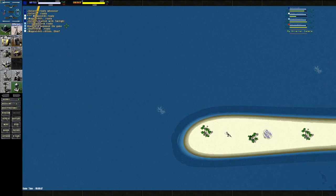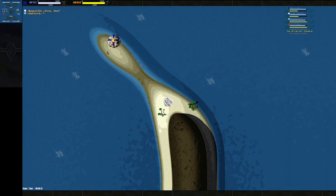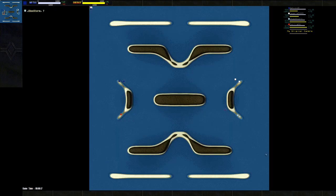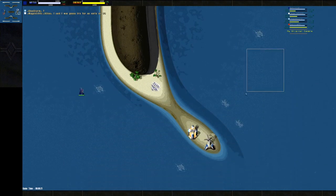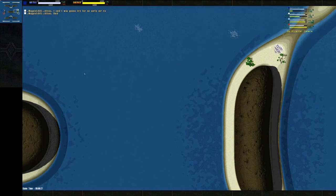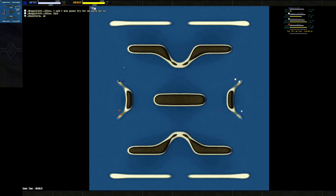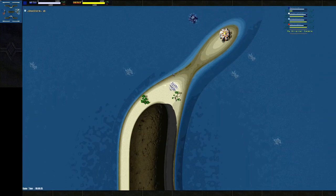Just going to walk over to the corner here. So on the west side we have Seton and Twilight, and then on the east side we have Magpie and myself. Magpie is going to try for some early air. The map itself doesn't have a lot of land metal.